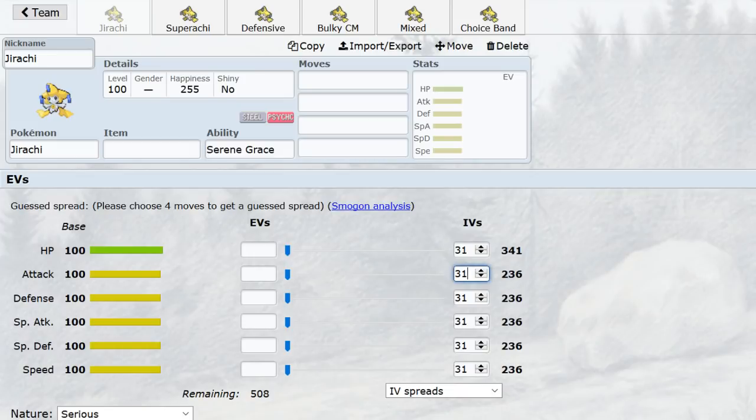Jirachi has great 100 base stats across the board, and its bulk really shines given the lower average power level in ADV. It is a Steel type, which is the best defensive typing in the game — it resists so many important things, and that goes hand in hand with its great bulk.